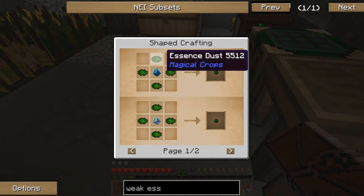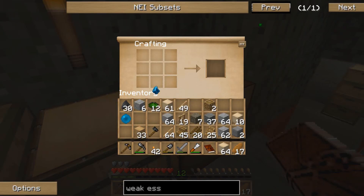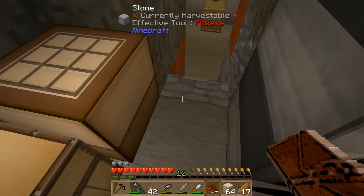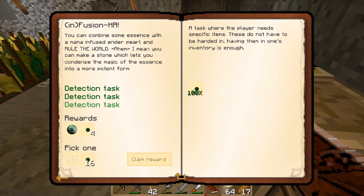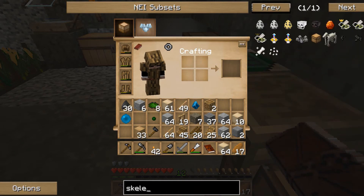To make weak essence, put some essence dust around the weak infusion stone. We only needed to make one. Handing that in — we get an ender pearl and some more weak essence. Then we can pick between skeleton soul seeds or weak essence. I think I'd like the skeleton soul seeds. Let me check how they're made, then that'll make my final decision.